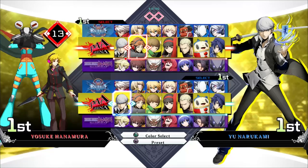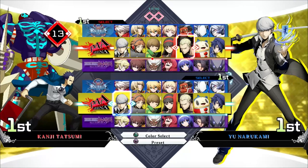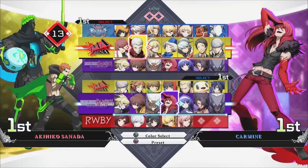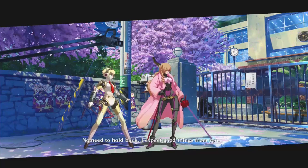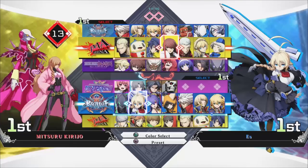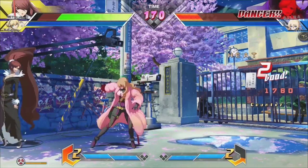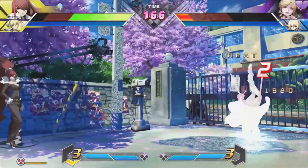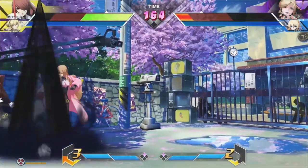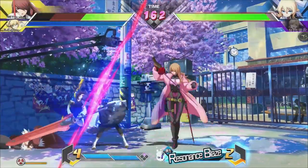Speaking of the Persona 5 colors in BlazBlue Crosstag Battle, they definitely gave us a few odd choices — like Akihiko as Futaba. I mean, sure, I guess someone had to have it. But one that I think works really well on multiple levels is Mitsuru Kirijo and Artemisia as Haru Okumura and Milady. Artemisia already has a similar aesthetic to Milady, and the colors work really well for her, while Mitsuru's jacket definitely gives her a familiar aura of fluffiness we've all come to expect from Haru.